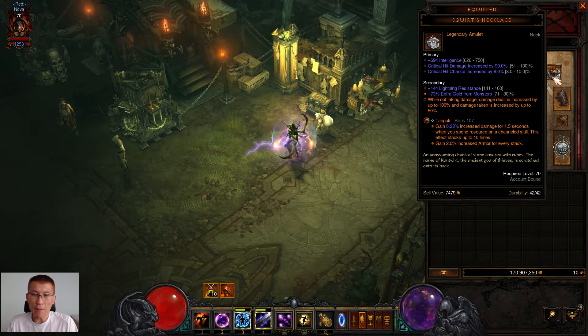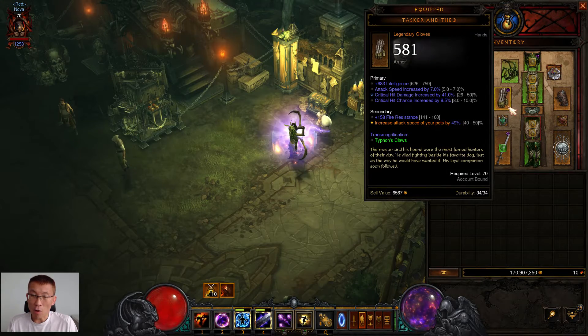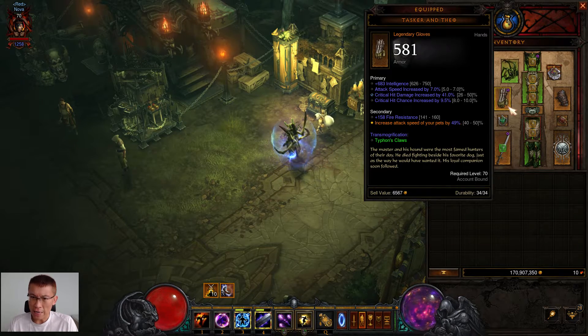For the necklace — since this build seldom takes damage at all — the Squirt's Necklace is very useful. Go for Critical Hit Chance and Critical Hit Damage. Getting an ancient amulet with both is very hard, but since crits are percentage-based, ancient vs. non-ancient doesn't make a huge difference except for augmenting. I'll take the crits any time. For gloves, Tasker and Theo will increase the attack speed of your Hydra, which is a big deal — go full DPS with Critical Hit Damage, Critical Hit Chance, and consider attack speed.